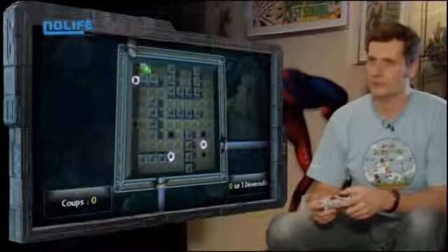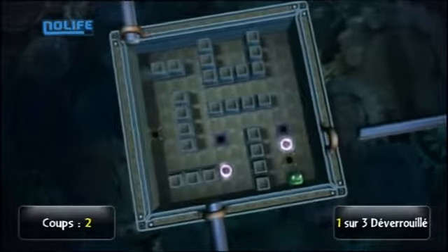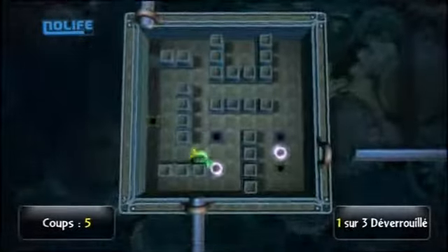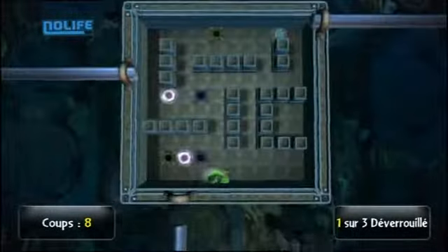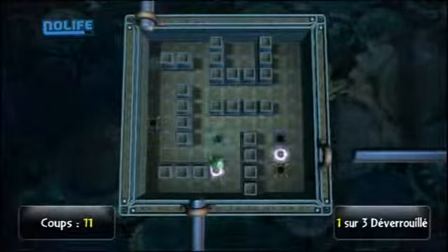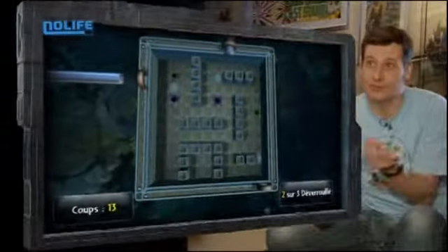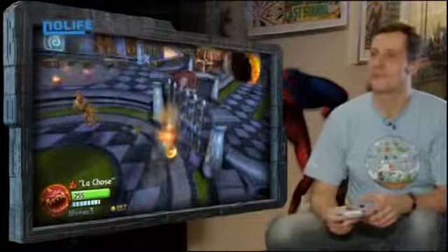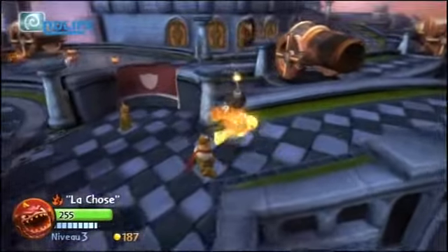On va ouvrir cette porte — au début, ça commence assez simple. Il faut s'appuyer sur un rebord pour arriver à faire quelque chose — jouer avec la gravité, en fait. Ça y est, j'ai tout. C'était des courses en fait. Mais voilà, c'était pour vous faire voir aussi que même si vous n'avez pas envie de vous prendre la tête avec une énigme comme ça, il y a moyen de la contourner en achetant une petite clé.